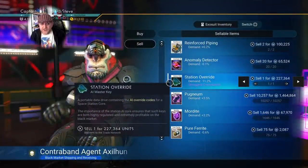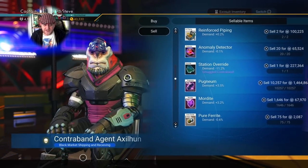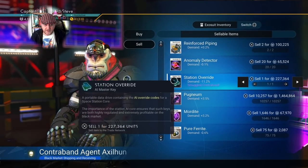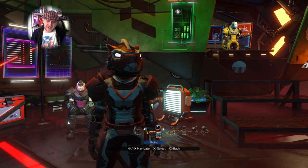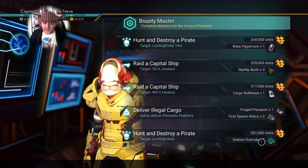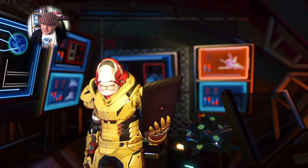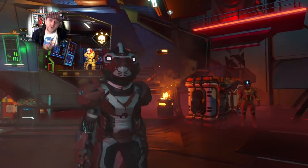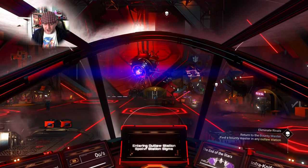Another oddity: if you read what a station override does it says they're extremely profitable on the black market. But I'm currently inside the black market getting a minus 11.2% markup on the sale of my station override — so it's clearly not for selling there. What the fudge do these station overrides actually do? I'm going to pick up a second one now so I can try using one inside an actual station and see what happens.